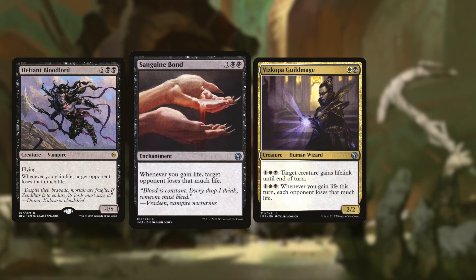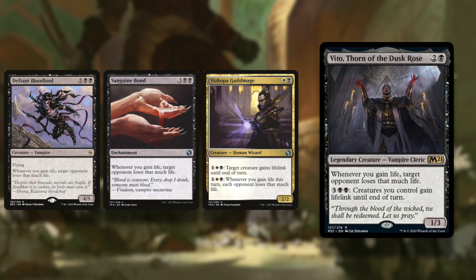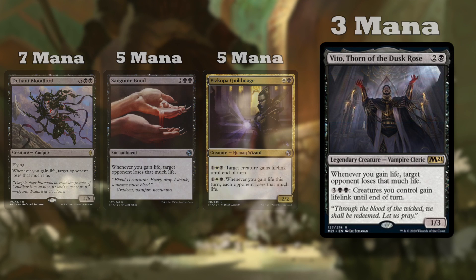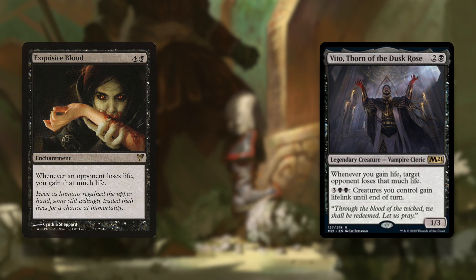What is unique about this is that Vito can be your commander, because he's legendary, but also that it costs significantly less to get this ability on Vito compared to all these other cards. The problem with this is that Vito combos with another black enchantment, Exquisite Blood.